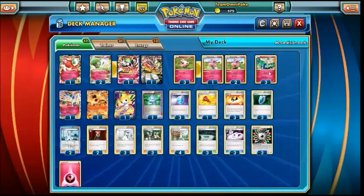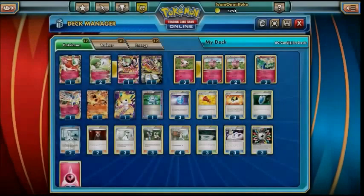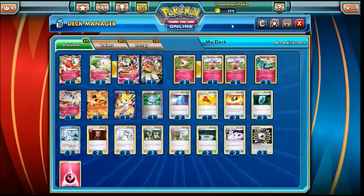Starter-wise, Gardevoir isn't too bad, but we primarily want to be starting with Xerneas. Xerneas is obviously the deck's energy acceleration — Geomancy lets you search your deck for two basic fairy energy cards and attach them to your Pokemon. That's incredibly useful. It means you don't have to worry about always getting the Professor's Letter or an out to energy the next turn, because you've always got another way of being able to get the energy onto the board if you have a way of getting Xerneas into play turn one.